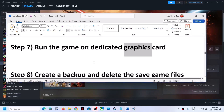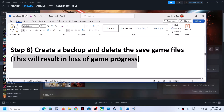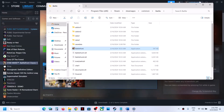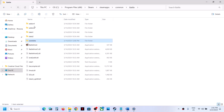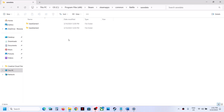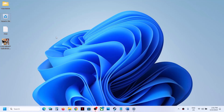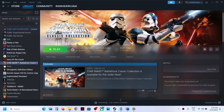The next step is to create a backup of the save folder and delete the save game files. Before you delete, be aware that this will result in loss of game progress — you will have to start everything from scratch. If you agree, right-click on the game, select Manage, then Browse Local Files. You will see a Save Data folder with the save game files. First create a backup by copying the files, then delete them and launch the game to check.